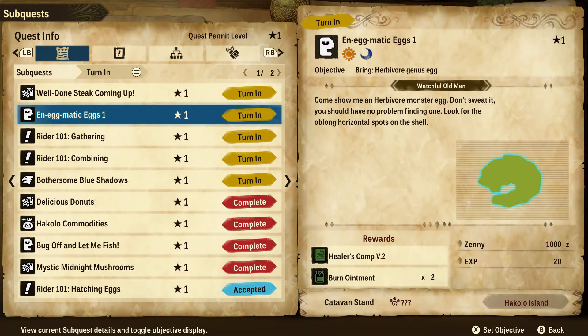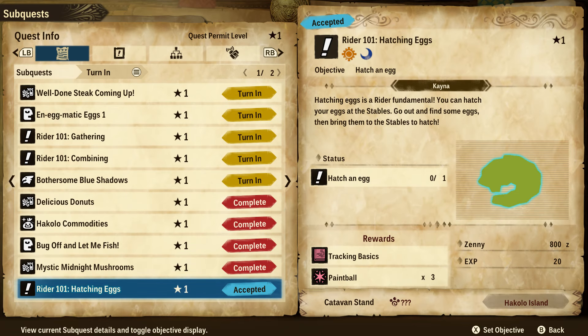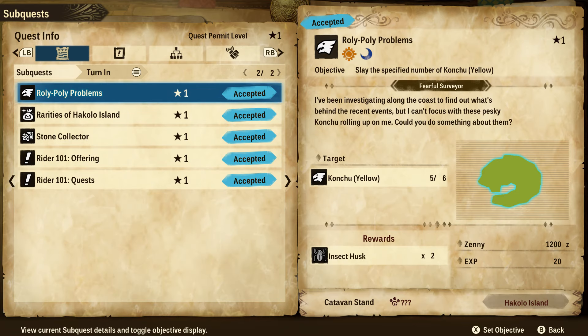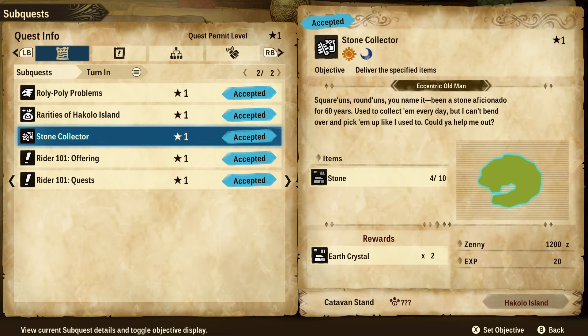Let's go check the quests. Done, done, done, done, done. We need to hatch an egg as well. We need to hunt that. Gather some rare critters. We need stone, but I can't quite remember how to get stone. Also, let me go hunt the conchies that we need.